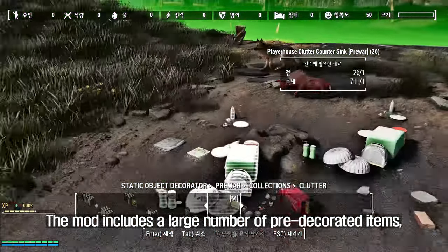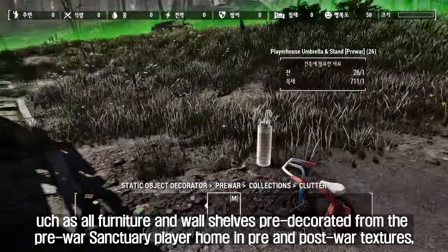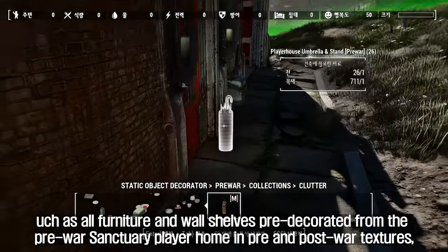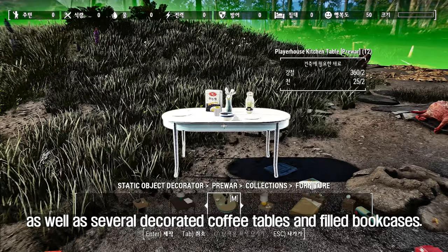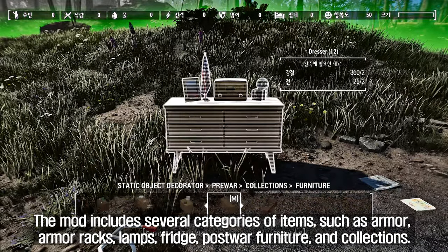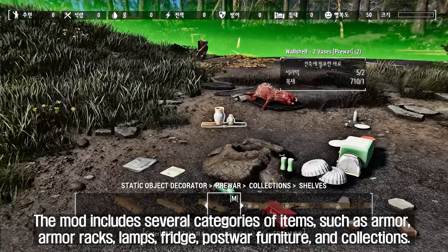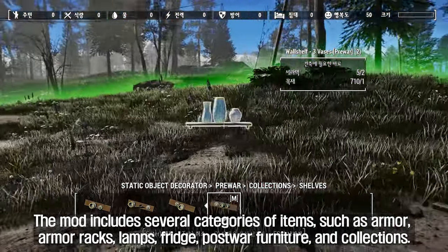The mod includes a large number of pre-decorated items, such as all furniture and wall shelves pre-decorated from the pre-war sanctuary player home in pre- and post-war textures, as well as several decorated coffee tables and filled bookcases. The mod includes several categories of items, such as armor, armor racks, lamps, fridge, post-war furniture, and collections.